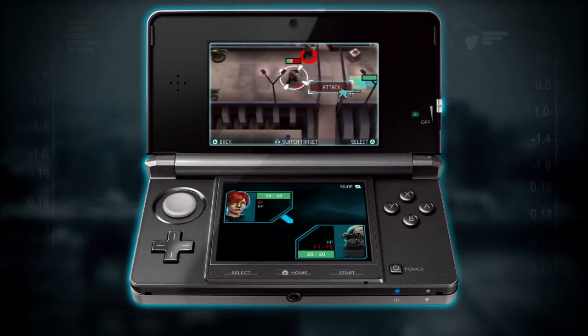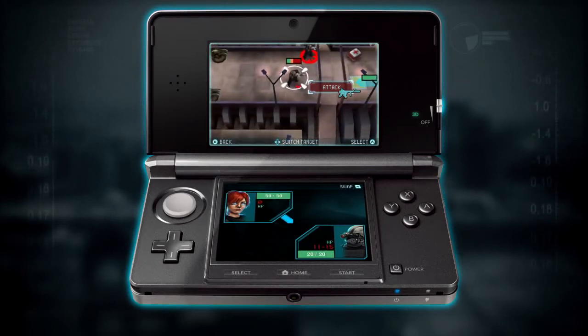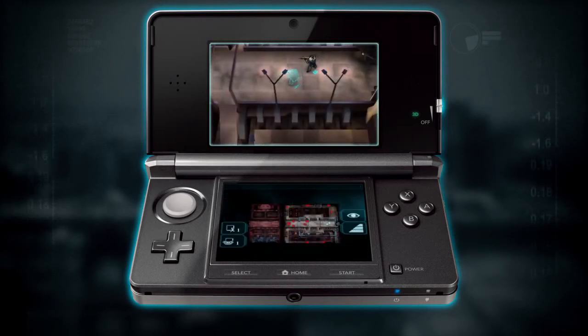Select attack — a choice of two targets, this one or this one. The bar above the enemy's head indicates possible damage. Red is certain damage, the orange part is possible damage, and the green part is what he's going to be left with. So let's select attack and see what happens.